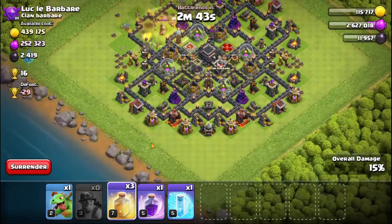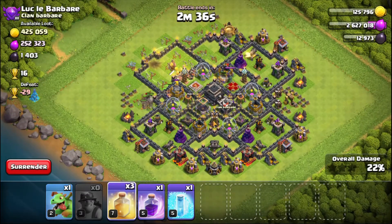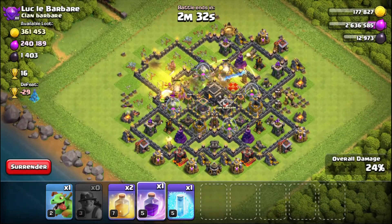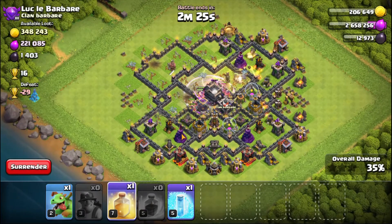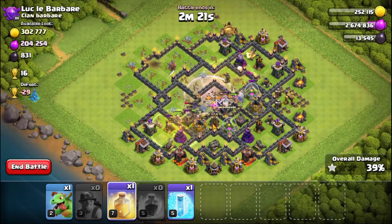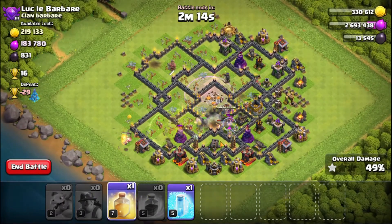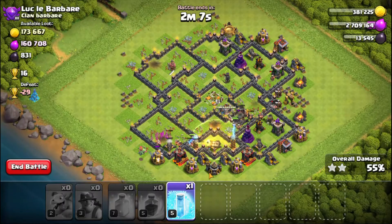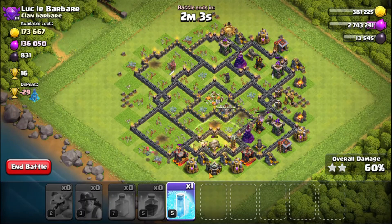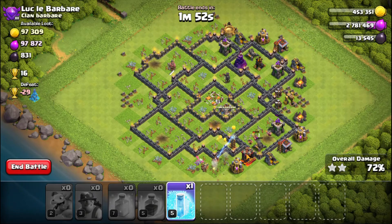Okay, heal spell for this section, for the wizard tower. No need for the heal spell. Okay, I was really late — I'm raging the core. Heal. Baby dragon to clear the outside. Another heal. Oh my goodness, this is not looking like a triple guys, you might not have to see this. No, no, no — it's a triple! My level 5 freeze spells should save me.